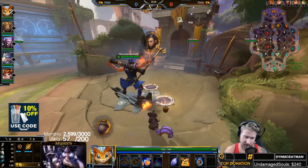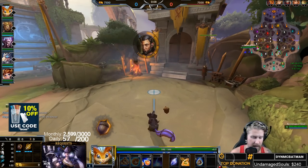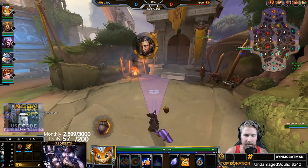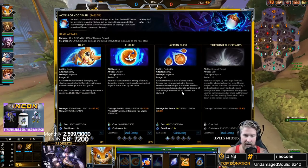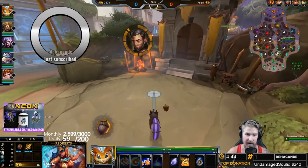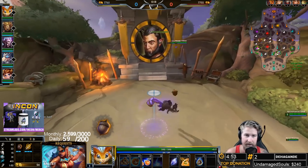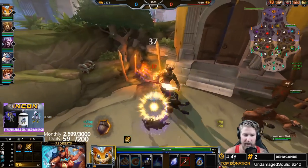We're starting off with our third ability, which is also the one we max out first. This is Acorn Blast — a cone in front of you. If you hit with all three acorns in the regular version, it will stun enemies. Enemies hit by multiple acorns take a little less damage from each progressive acorn, but it does more damage overall and it does a lot of damage.